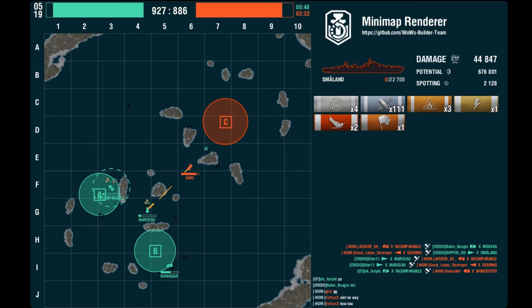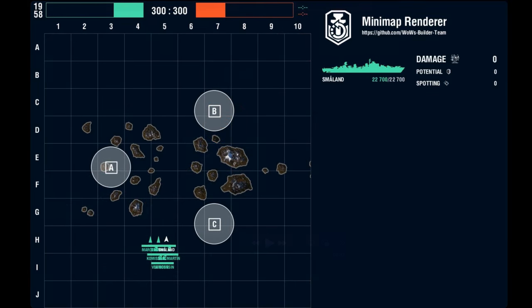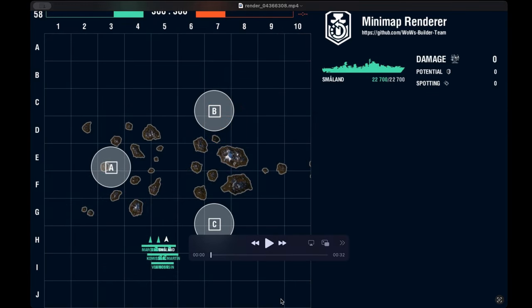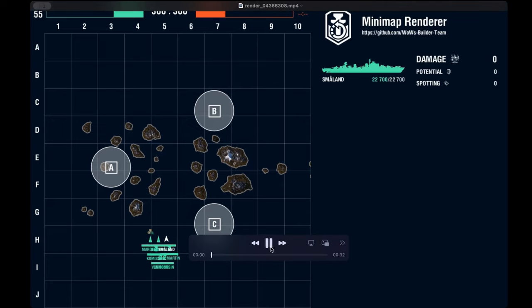Here's another video of the Marceau-Smolin combo. We are on Warrior's Path with a 3DD combination: Marceau, Gearing, and Smolin. A very powerful combination. You can sacrifice a cruiser with Marceau and Smolin — you sacrifice some DPM radar but you still have Smolin's radar, the DPM of Marceau and Smolin, and a torpedo boat like Gearing.